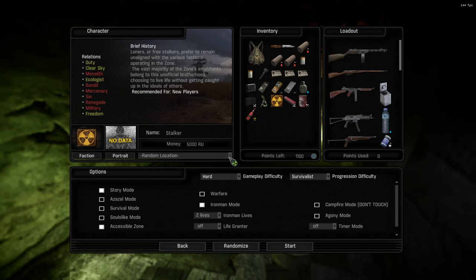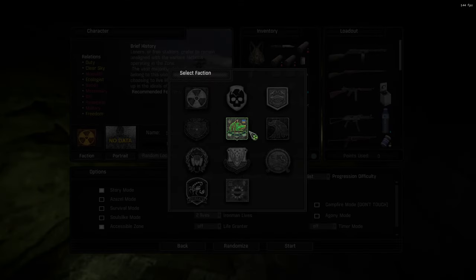To make it a bit more easy — I generally don't like loners, they're okay, but Rookie Village I kinda end up getting stuck in there — so I prefer to start as Duty.